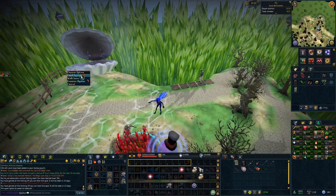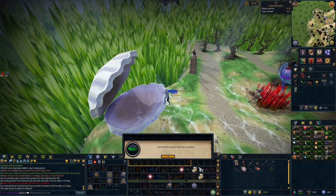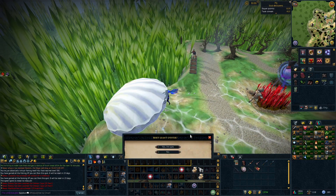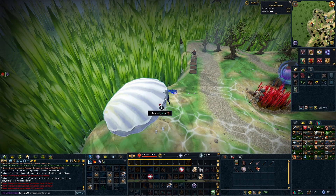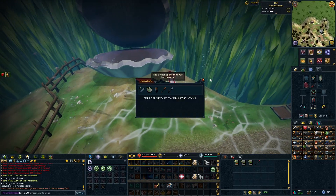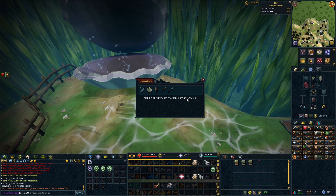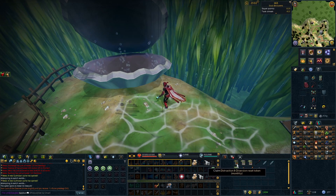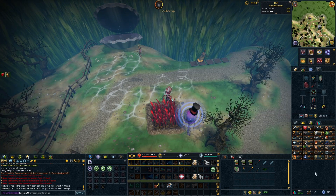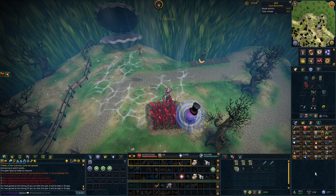Opening the oyster gives you a random drop from different clue scroll reward tables — it can roll on the easy, medium, hard, or elite clue scroll tables, giving you random rewards from those. It's essentially the same as opening a clue scroll reward. The rewards can't be re-rolled unfortunately, but you can get unique treasure trail rewards from the giant oyster, and it counts towards your treasure trail collection log. For example, you can even get a die from inside the oyster — you've got to be super lucky, but it does happen every now and again.